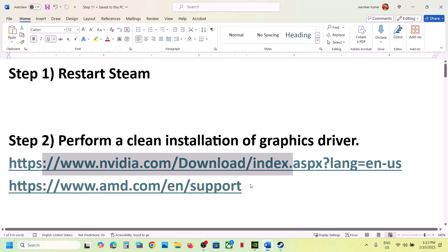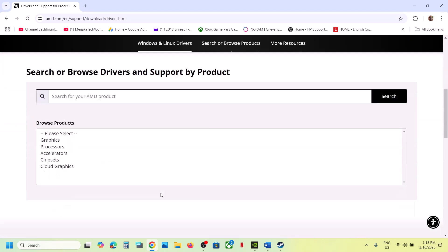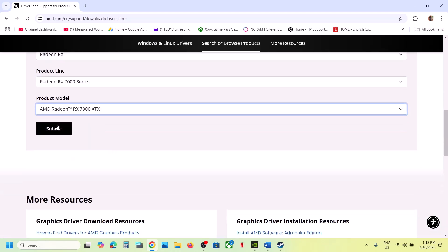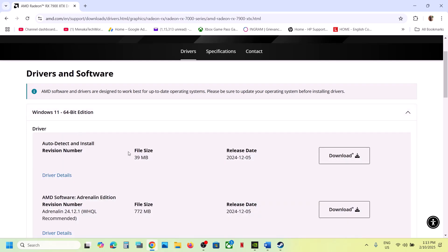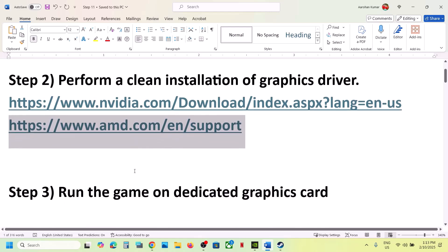If you have an AMD card, go to the AMD website. Select your graphics card from the list, click Submit, and select your operating system — Windows 11 or Windows 10. The latest version right now is 24.12.1. Download it, install it, restart your computer, and then check.